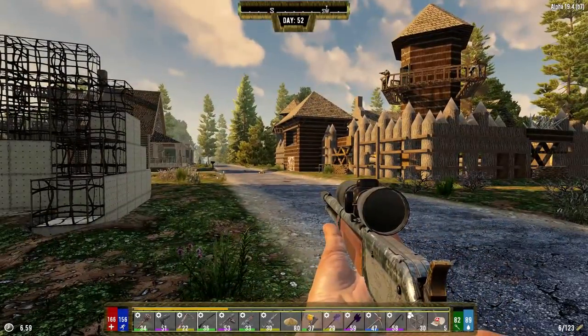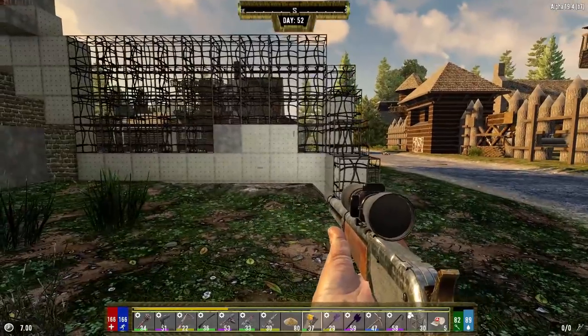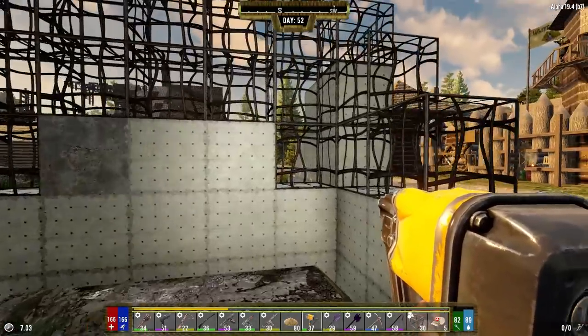Since we've got a couple of stragglers right around the base, I want to make sure there's not a small wandering horde. We have 560 concrete, so that'll allow us to upgrade about 26 blocks, if I can math right.